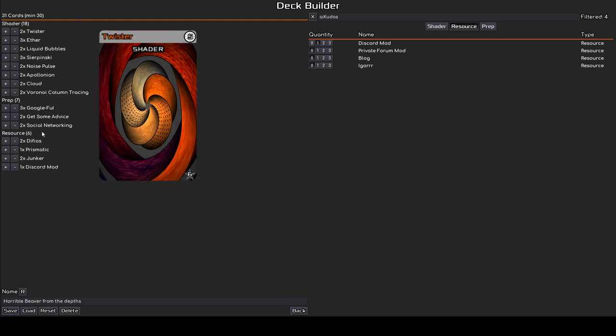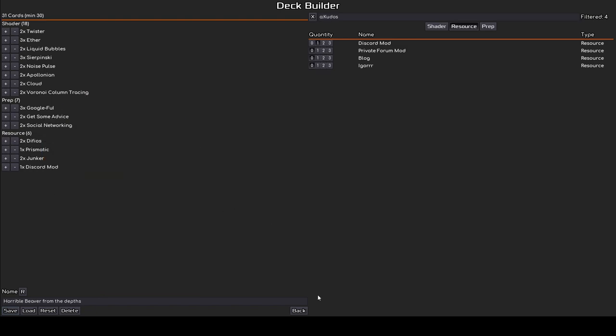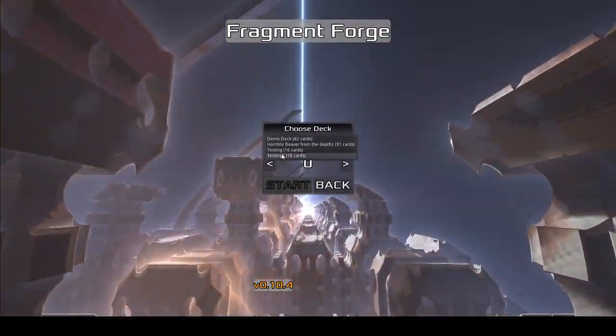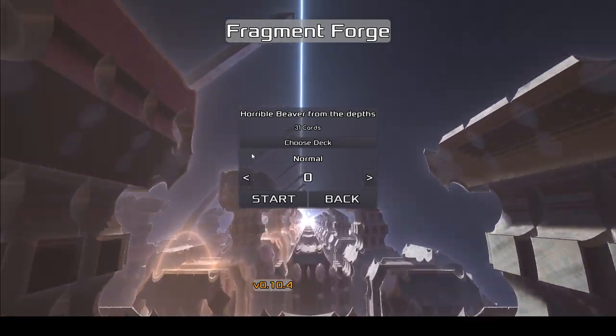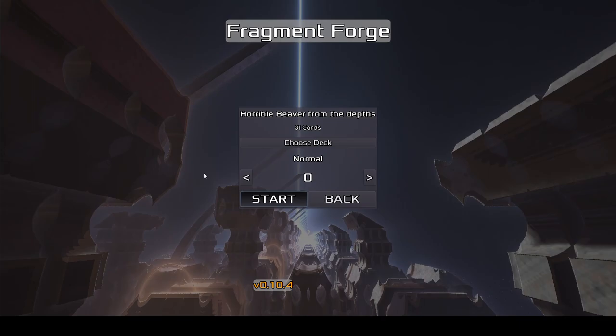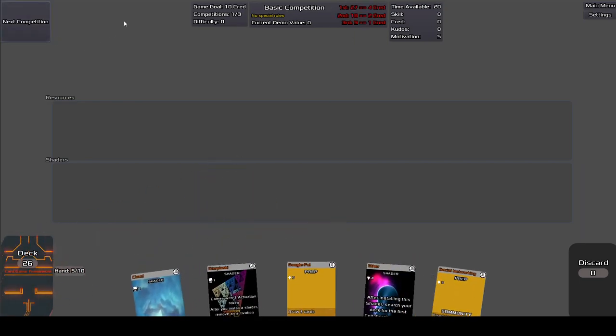So we have 18 shaders and 13 prep/sensor sources, so it's a good mix. We are going to choose our 'Horrible Beaver from the Depths', normal difficulty for now — let's see if we manage it. Our goal is 10 cred, our difficulty is 0. Let's see what our first tournament is — a very standard basic competition.